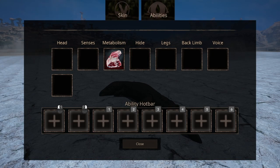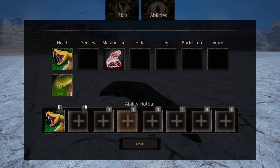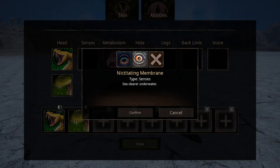For head abilities, we have two slots, meaning we can have two abilities. The first ability is Swiper Strike, which causes light damage but gives your opponents venom. The other ability is Venom Bite — this attack also delivers venom to your enemies and has stronger damage output, though it does have a cooldown. For senses, we have two options: Nictitating Membrane, which lets you see clearer underwater, and Twilight Menace, which increases your stamina regeneration but only during night.